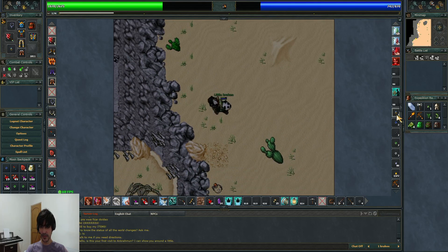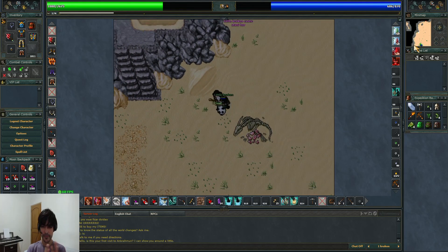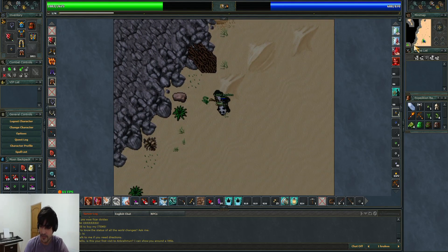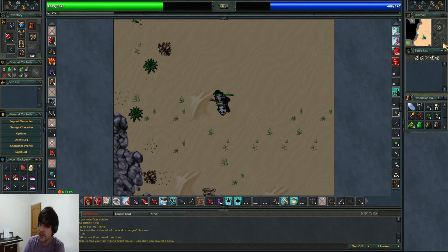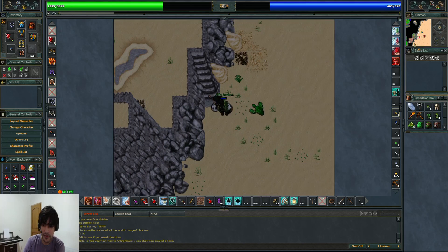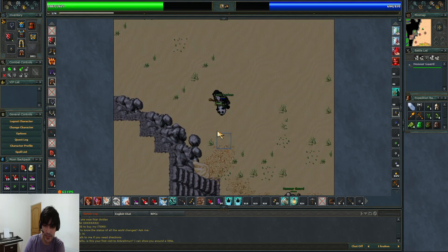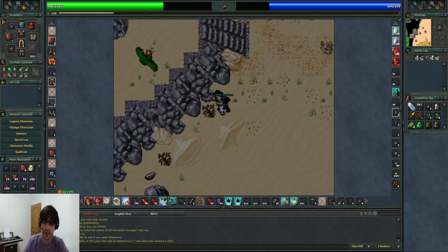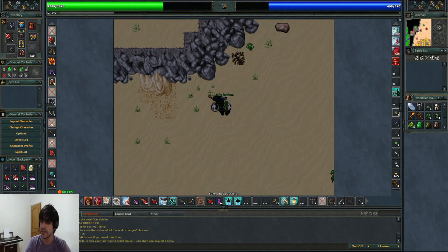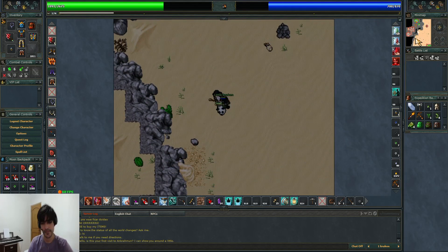I'm gonna take this out. So then we click on the map, use a tiny roar. Let's see how much time we take - I'm gonna check the chronometer. I walk much faster than you would, but a normal player at level 50 with Boots of Haste would do this cycle quite fast using Haste.